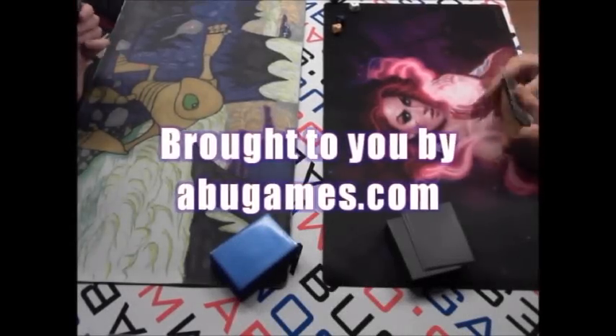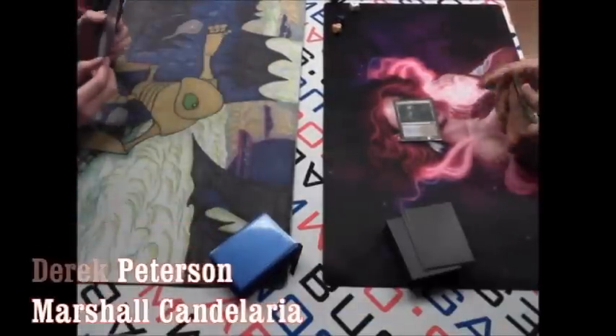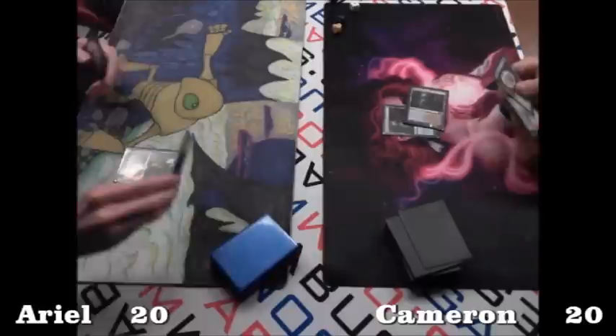Welcome back to game two. Ariel took game one, so Cameron quickly keeps his hand, playing a Drowned Catacomb and says go. Ariel plays Blackleaf Cliffs and says go, then another Drowned Catacomb — so a slow start for Cameron so far.